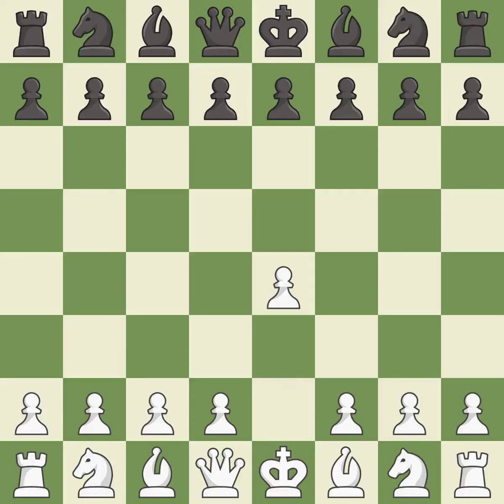Opening with the king's pawn controls the center and opens up the light-squared bishop and queen, often leading to sharp games. e5 is a common response that establishes a presence in the center and controls d4.